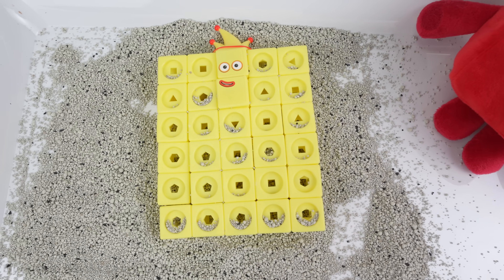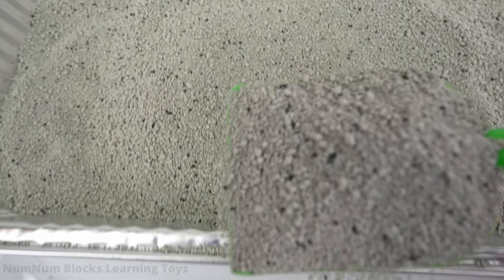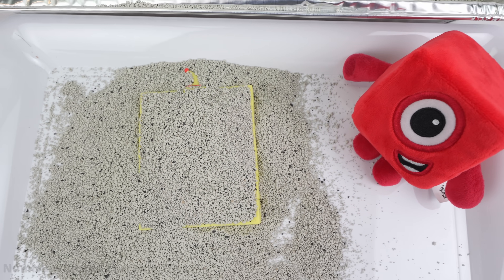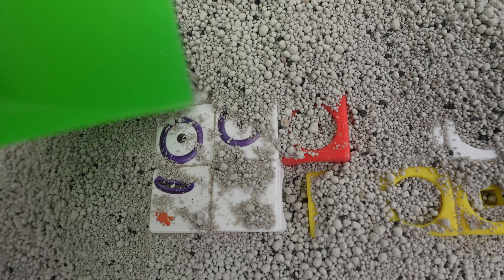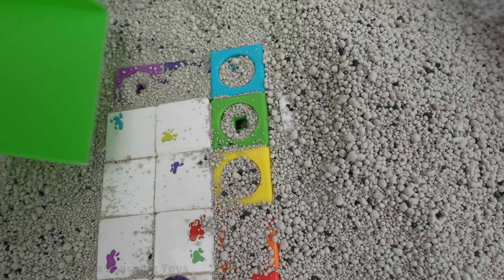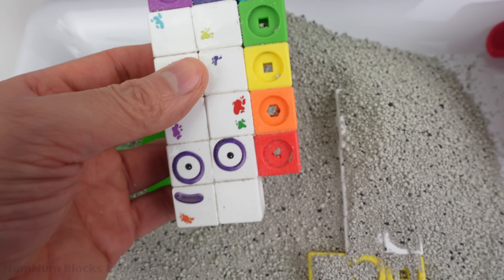Bury thirty in sand and see what numbers she turns into. Count the scoops with me — that's one, two, three scoops of sand on top of number block thirty. Now let's dig out the thirty blocks. I see some yellow blocks, and there's a red block. I wonder if we're going to get odd numbers. Look — a face! Do you know this number? This number block looks like it's covered with paint — it has many colors. Do you know this number? It's seventeen! Seventeen!